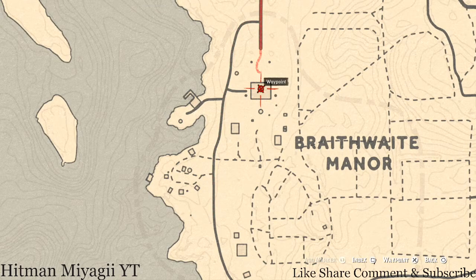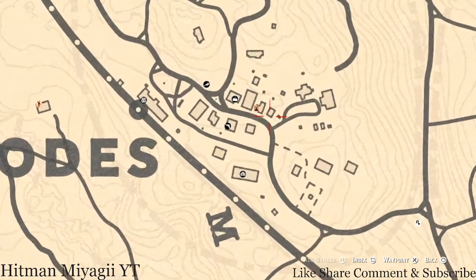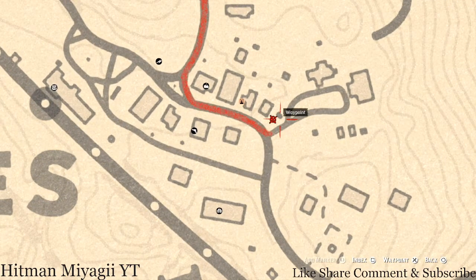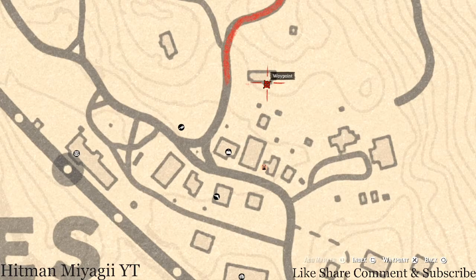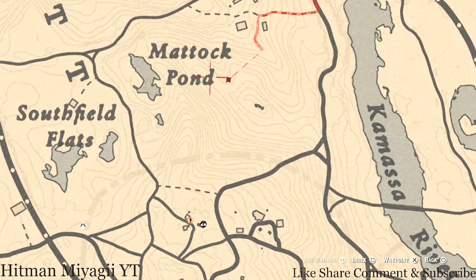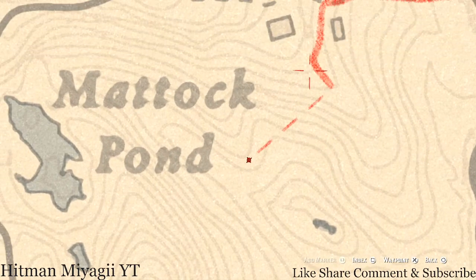If you go to Braithwaite Manor on the second floor, on top of the fireplace in the first room to the left, you'll get a jade hairpin family heirloom. There are also a couple tarot cards inside Rhodes — one is near the sheriff's office, right on a table there you'll get a Six of Cups tarot card. Inside a little side room with a work table you'll get another tarot card, a Nine of Pentacles. There's also a Creek Plum flower right next to the word Pond — pay attention to the map lines to find the exact area.